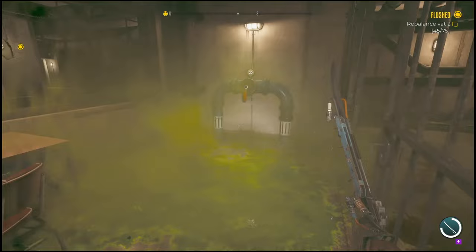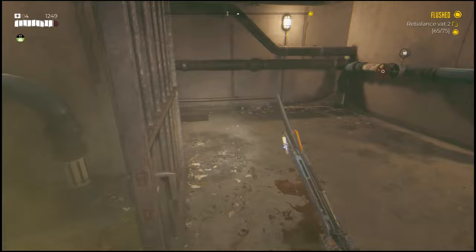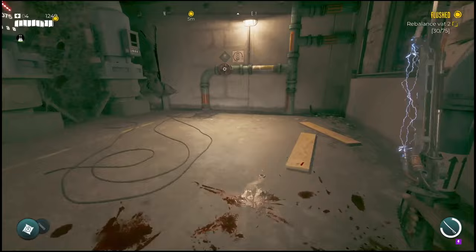After this, you will need to create 75 pressure within these valves. So what you'll need to do is actually turn all three of them. Now if the gas is still here for you, you can either jump over it or pour some water over it to get it to go away. But you'll notice we do the 45, the 20, and then we'll also do that 10, and that will get us to 75.